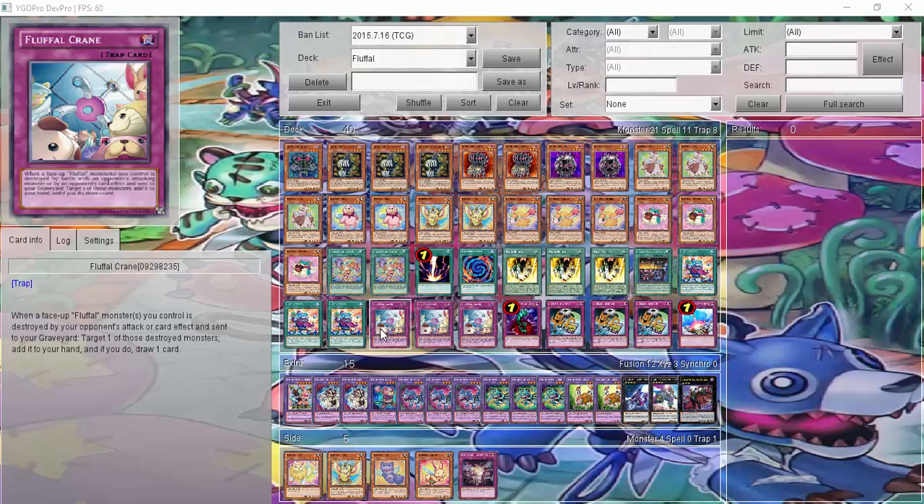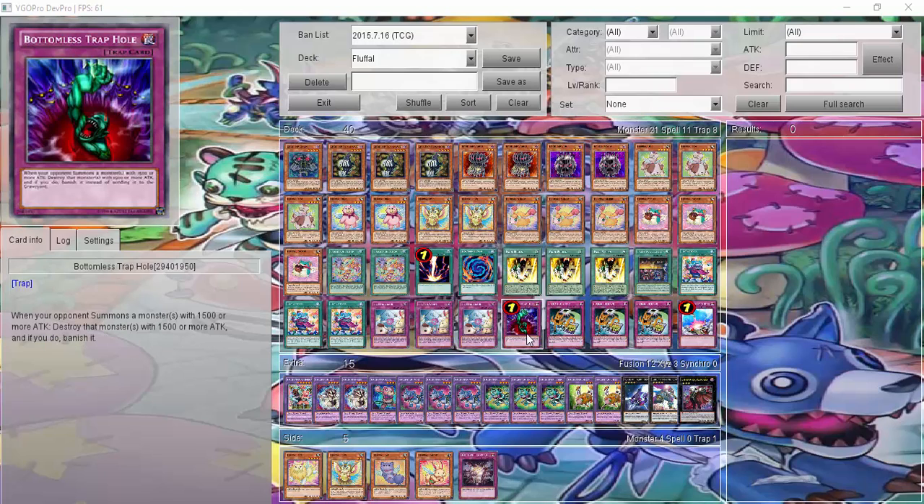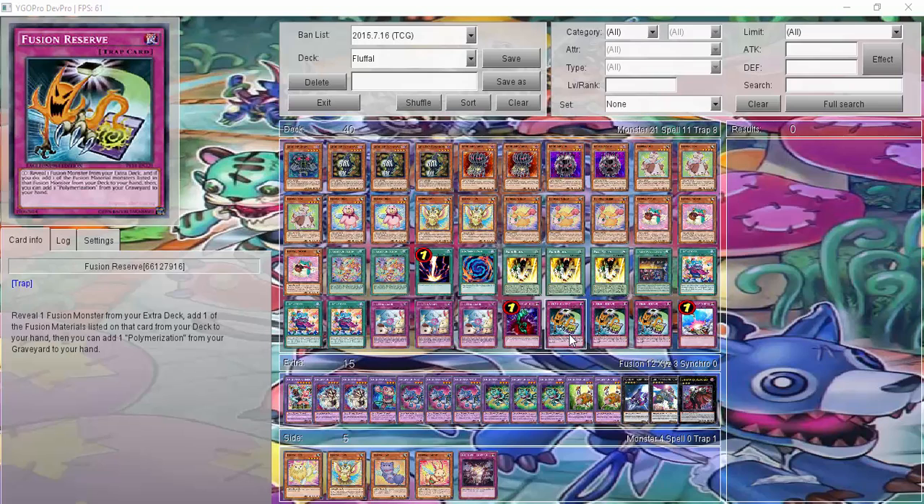Crane — I feel like it's a good draw card, where if a Fluffle Monster is destroyed by attack or card effect, I draw a card and get to target one of the Storm Monsters in my hand. One Bottomless Trap Hole to banish one of my opponent's annoying monsters. Compulse as well, to send it right back. And lastly, Three Fusion Reserve, where I get to reveal one Fusion Monster from my Extra Deck, add one of the materials, and a Poly from my graveyard to my hand.